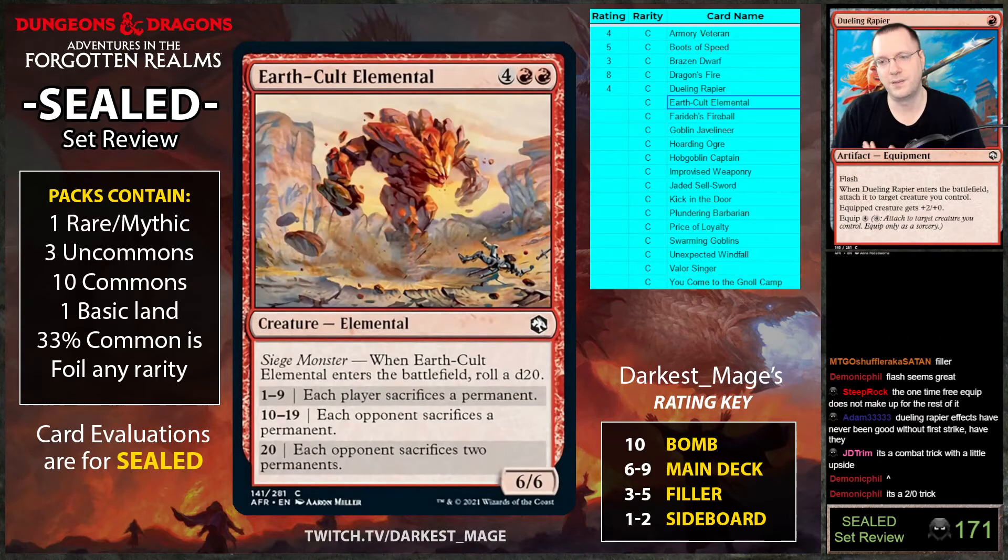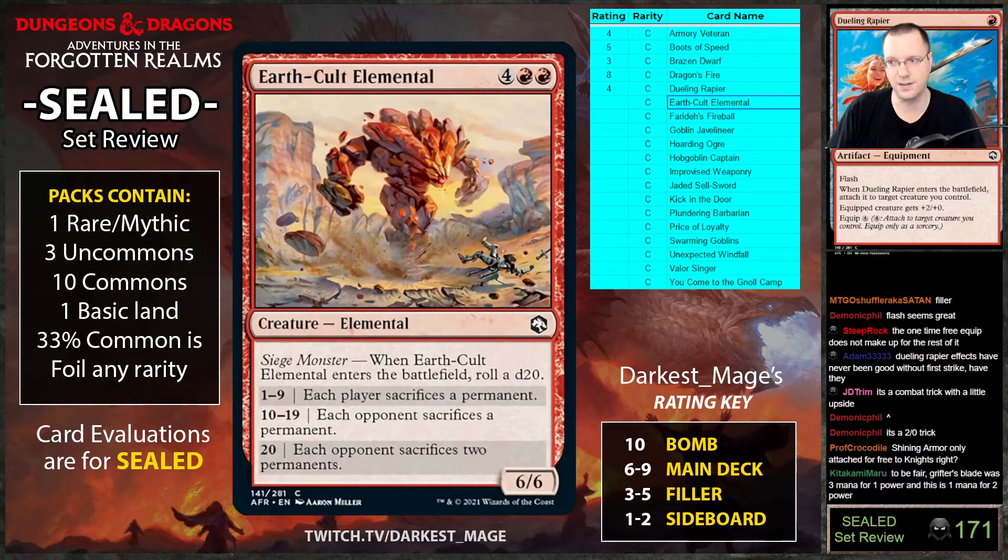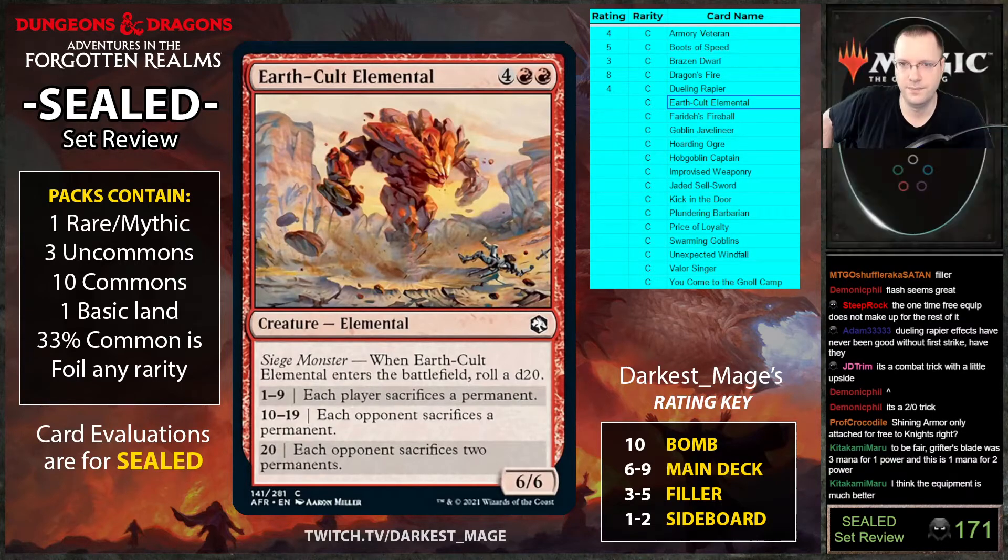Earth Cult Elemental: enters the battlefield, roll a d20 — one through nine each player sacrifices a permanent, ten through nineteen each opponent sacrifices a permanent, twenty each opponent sacrifices two permanents. This card seems pretty good. I'm pretty happy to have this as my top end.